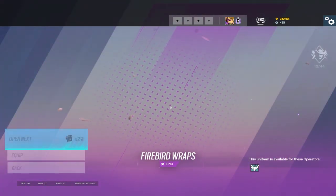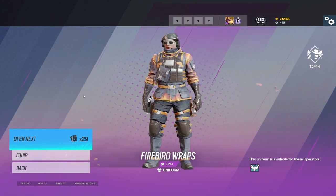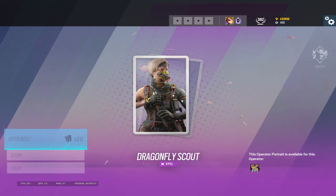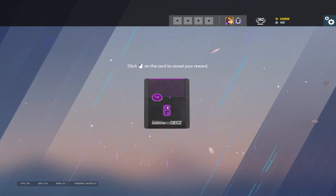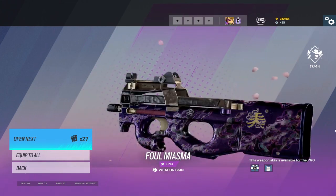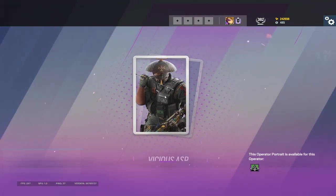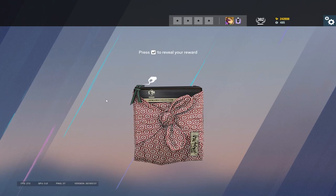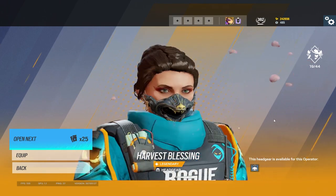Now we have the Sophia uniform. This reminds me of that Vigil skin from last event, I think — kind of seems like the same color scheme. Osa. Alright, nice. I don't mind this one. I think the LMG is my favorite for weapon skins anyway. Capitao's Calling Card. I think overall, Capitao probably looks one of the coolest from what I've seen so far. Twitch. Kind of like this.